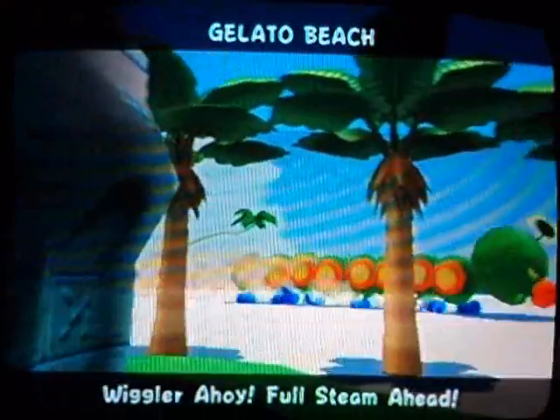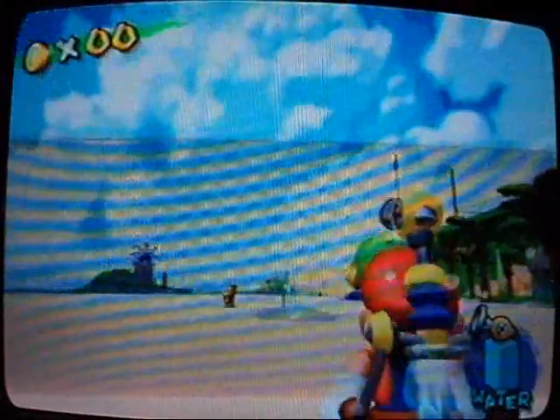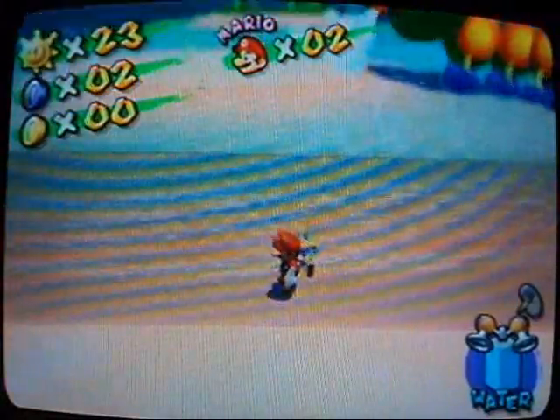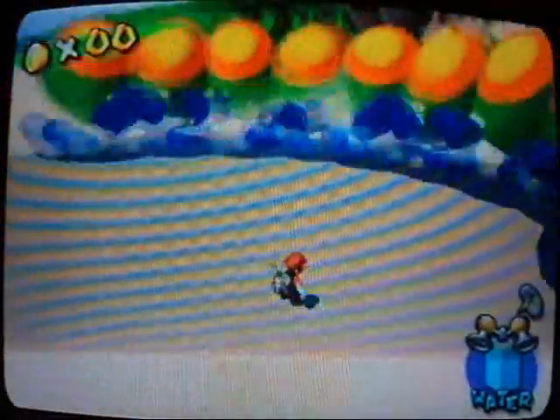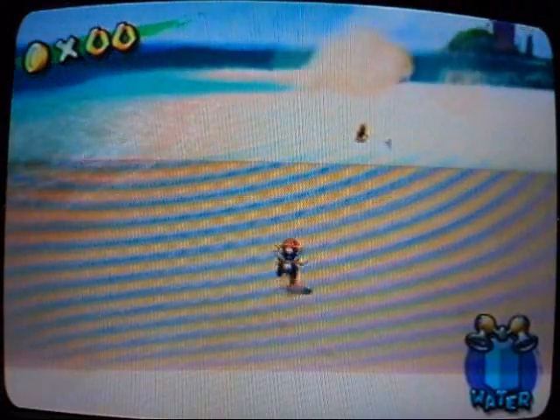Now we're in Episode 3 of Gelato Beach: Wiggler Ahoy Full Steam Ahead. Our friend Wiggler that we blew off the top of the legendary sandbird's nest - well now he's mad, look how big he is. If you touch him you get flung backwards and lose health. What you gotta do - see those plants? They will burst up and hit the side or front or back of Wiggler. He'll fall over and you have to ground pound a certain area on his stomach, kind of like Petey Piranha. He's a caterpillar so you need to ground pound a specific area because he's so long.